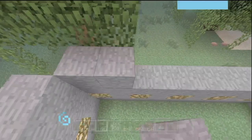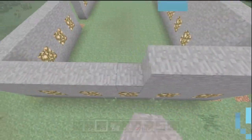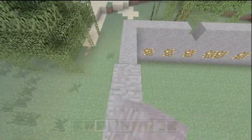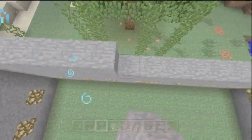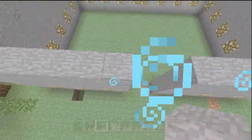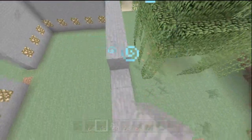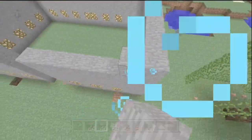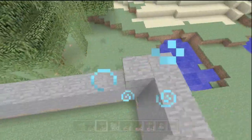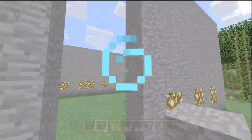This is just the standard farm I'm making right now, nothing really complex — just to grow two large mushrooms. That's basically what you get when you place mushrooms on mycelium and use bone meal: they grow into giant mushrooms. It also works on normal grass blocks, but mycelium is the only block that mushrooms will grow on naturally.